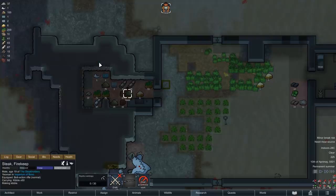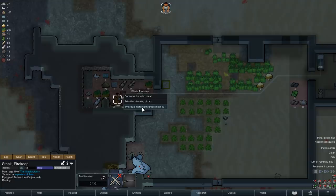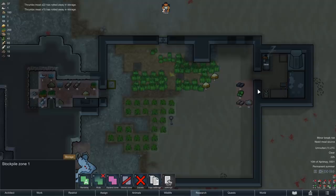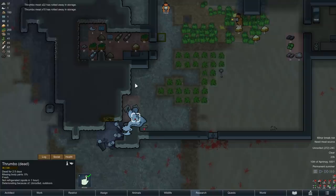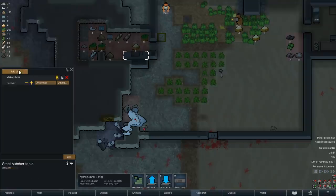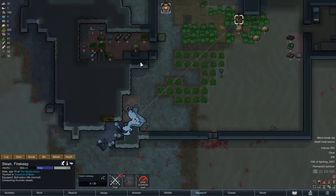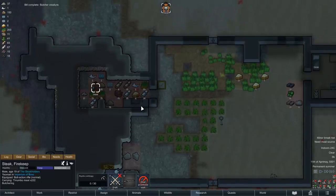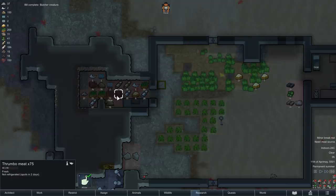Even after producing 150 units of kibble, we still did not manage to process all of the meat, so as Steak grabs one last meal here, the rest of the thrombomeat spoils away. For Steak, there is no time to rest, as the other thrumbo carcass is also about to spoil, and that would be bad, so let's butcher that one as well now, using our new equipment. Since the butcher table is a lot more efficient than the butcher's spot, we obtain a lot more meat this time - in total over 270 units, as well as a decent amount of thrombo fur.